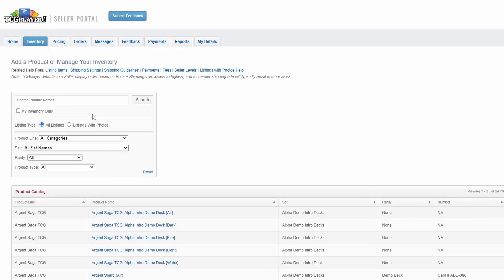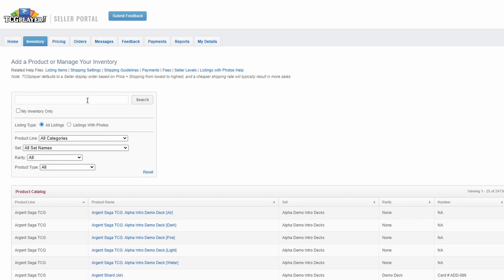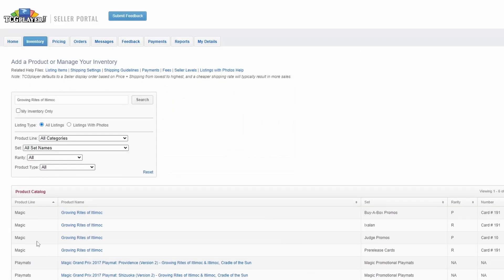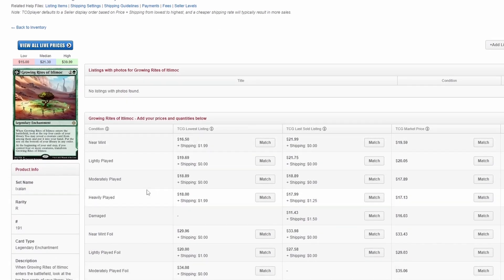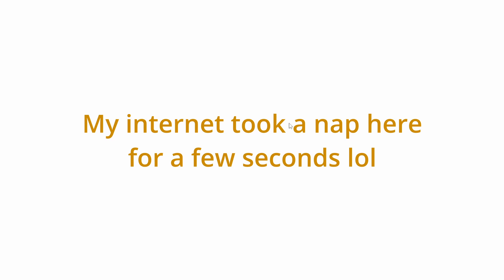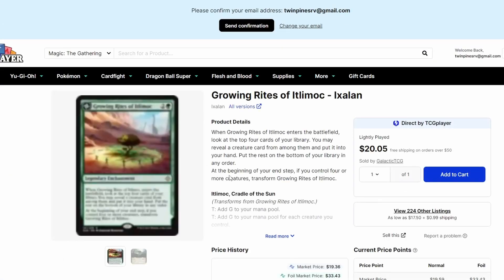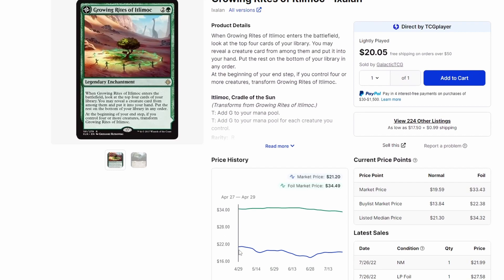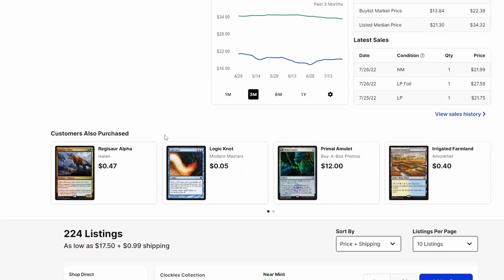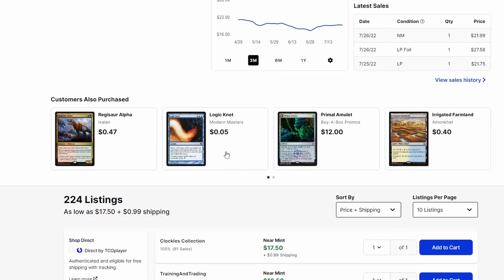We'll go up to Inventory and add these. Growing Rites — Regular Ixalan, near mint. We'll want to check the live prices, not just depend on the default pricing here. Go to Live Prices and it'll take us to the page for this card. We can see the price has been up and down just a little bit. Recent sales near mint at $22 — that's exciting. Market price is $19.59.